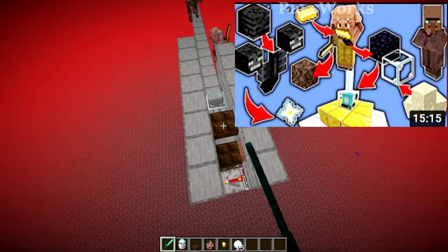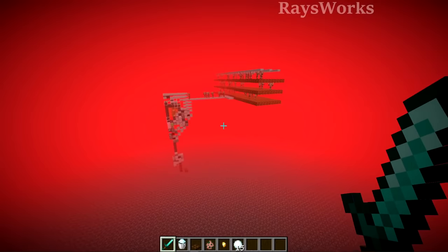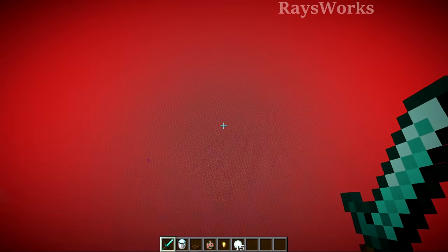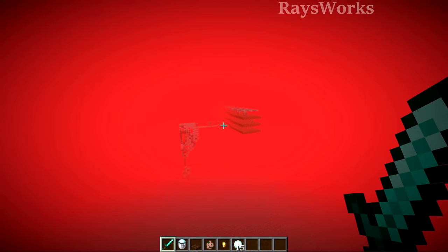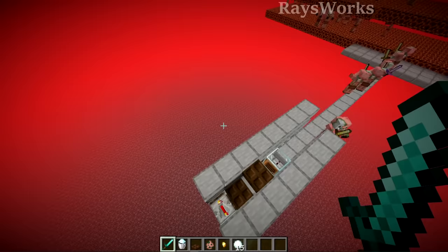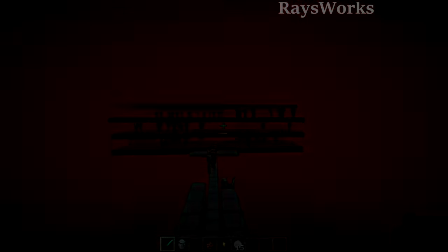Another change related to mob spawning is that each player will now have their own mob cap around them, and other players in the world cannot help or hinder mob spawning near that player. In the past, one player AFK-ing at a farm and another player AFK-ing high up in the distance could actually help the first player get more mobs, because the game would redirect spawns. This has completely changed in 1.18 — it doesn't matter if other people are loading chunks in the nether while you're AFK-ing in your pigman gold farm; you will still get mobs to spawn inside of it. For most players, this is actually a good thing.